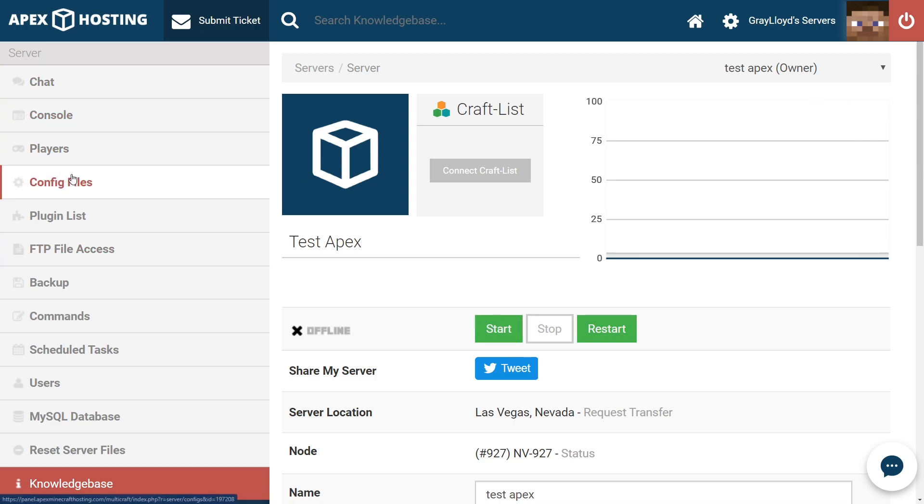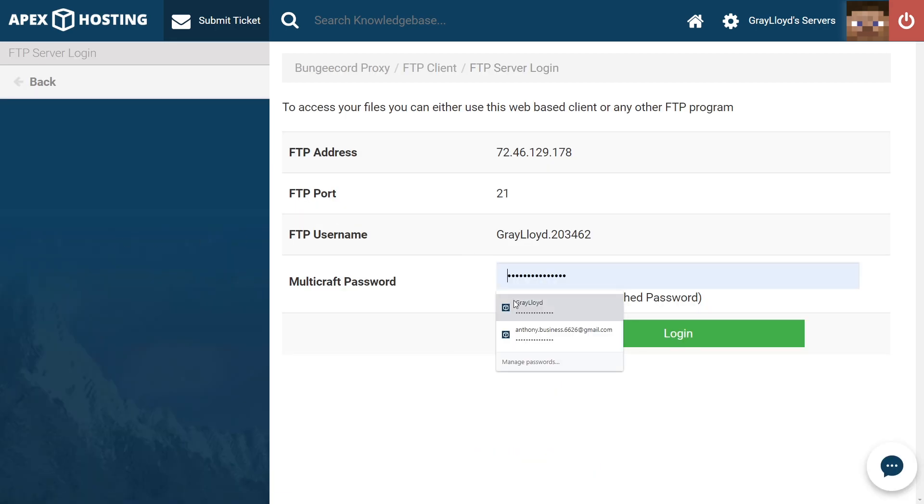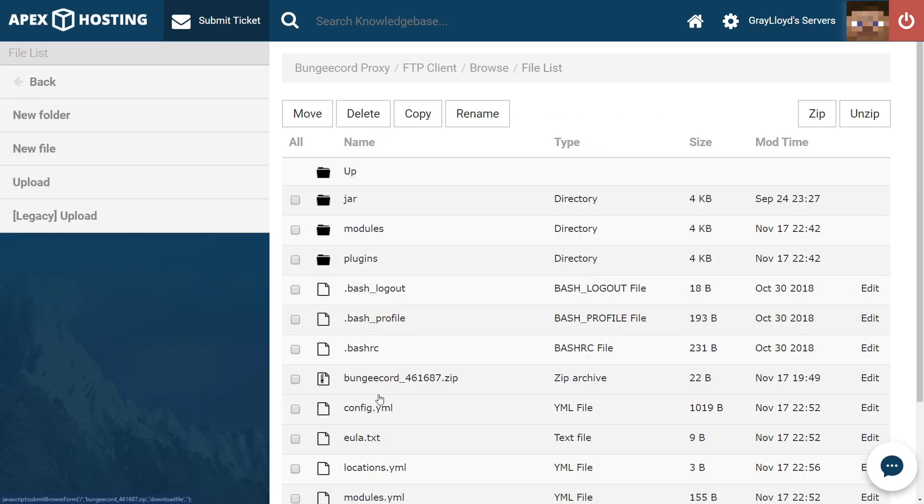If you don't start, you're not going to be able to head into configuration files or plugin lists and do all the things you need to do to create your BungeeCord server. So we're going to go ahead and stop the server. Once the server has come to a full stop, we're going to go ahead and head to FTP File Access, and once we log in, we're going to head to the configuration YML on the page.